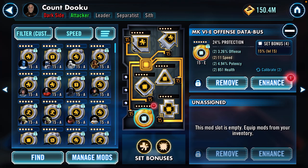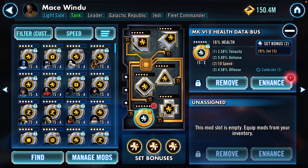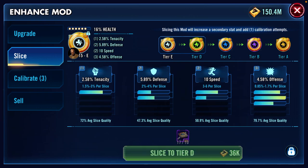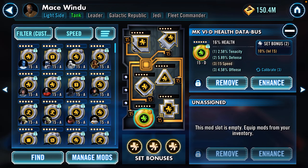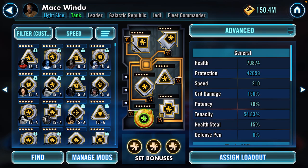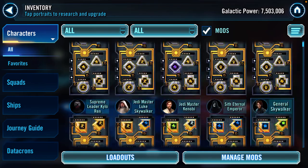Looking at a Mace Windu mod with tenacity — I like this one. I slice it up and we get five speed! That's probably a great mod I could put on Darth Malgus or someone else. This whole process is really just about finding the mods you need to slice at that current time for that current character.